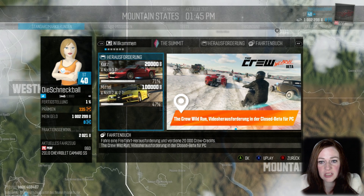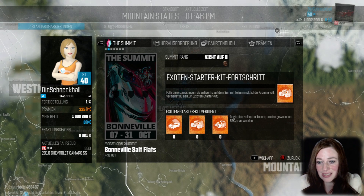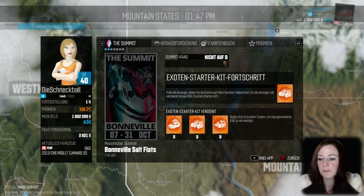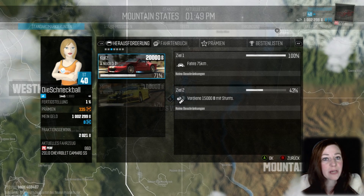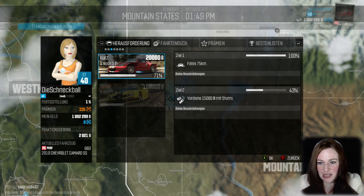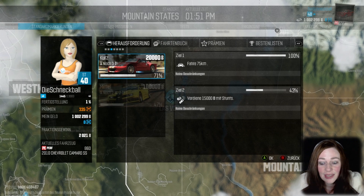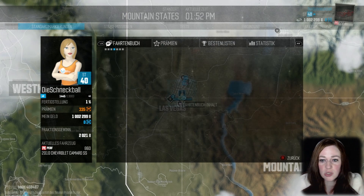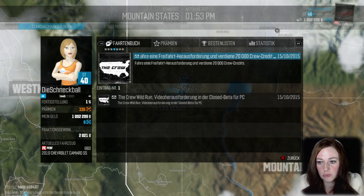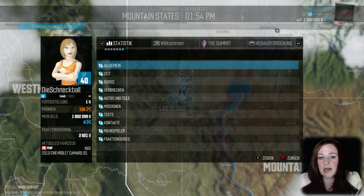Das ist recht cool. Dann gibt es noch 'The Summit' – Exoten Starter Kit Fortschritt: Fülle die Anzeige, indem du an Events auf dem Summit teilnimmst. Ist die Anzeige voll, verdienst du einen Exoten Starter Kit. Das finden wir sicherlich auf der Karte wieder. Hier haben wir diverse andere Herausforderungen – zum Beispiel 75 Kilometer fahren, das habe ich schon erreicht, aber noch keine 75 Kilometer gefahren hier in dieser Beta. Und dann gibt es hier noch das Fahrtenbuch, Prämien, Bestenlisten, Statistik – bla bla bla.